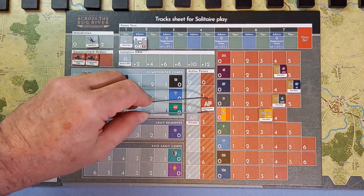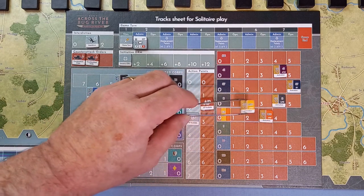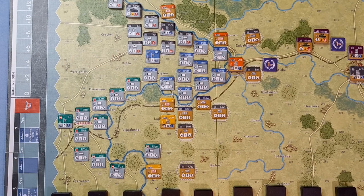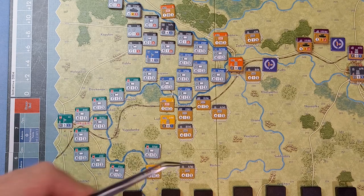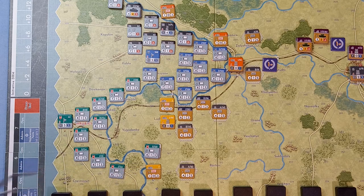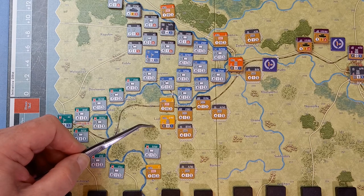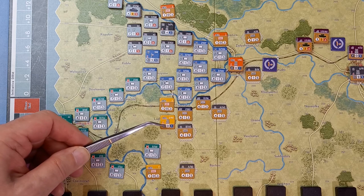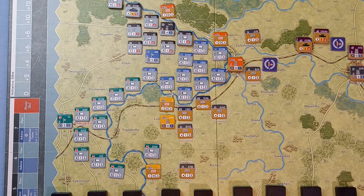The reacting formation is on activation level three. They throw a seven — using the red number for a non-initiative reaction, they get two action points. The formation marker gets moved down one. So what will they do with two points? They could move a border guard unit to stack with other infantry — remember, these can stack because of their red symbol. They could also relocate this HQ which is a bit exposed.